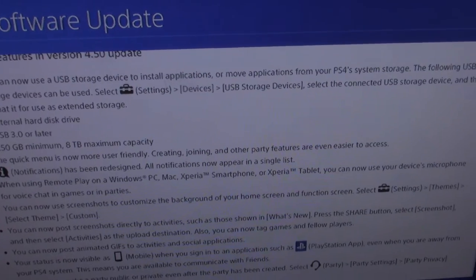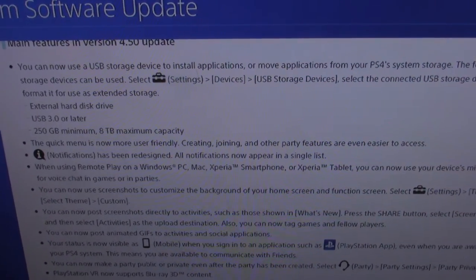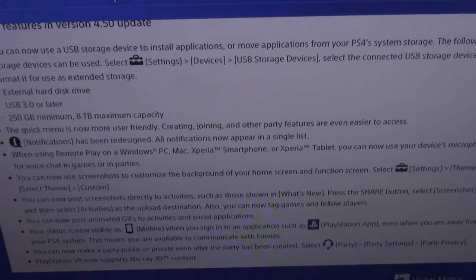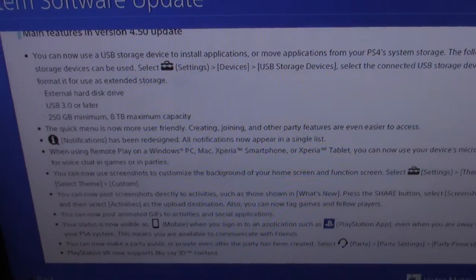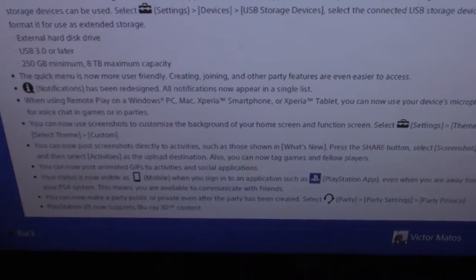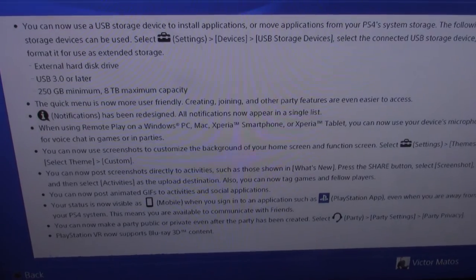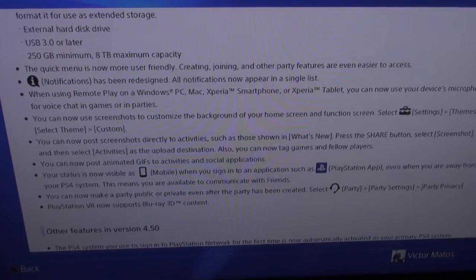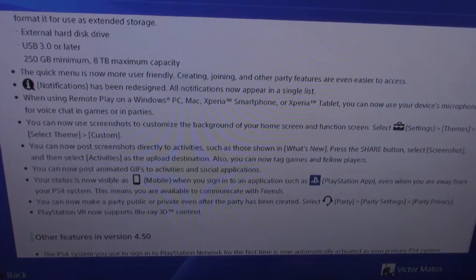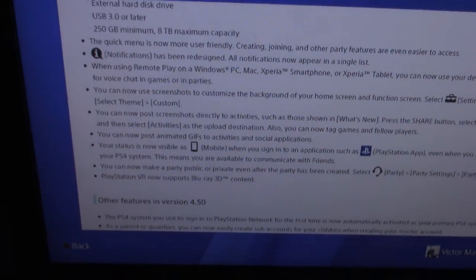The quick menu is now more user friendly - creating and joining other parties are even easier to access. Remote play on the smartphone - get that PlayStation app on your iPhone, your smartphone, it's gonna save you a bunch. I'm always messaging back and forth with people. By the way, add me - writing unit zero, that's my PSN.